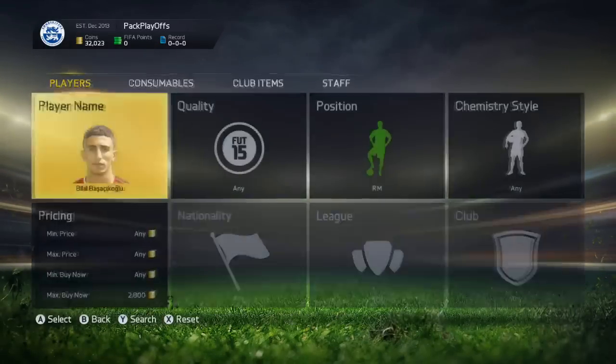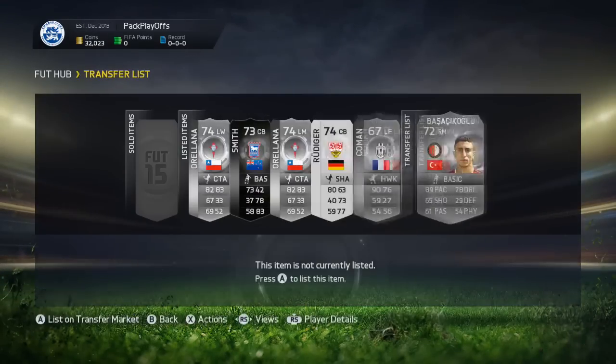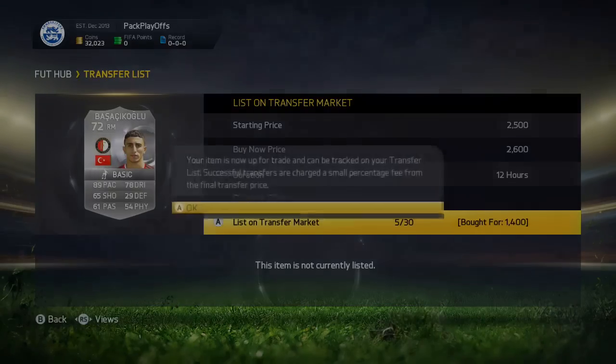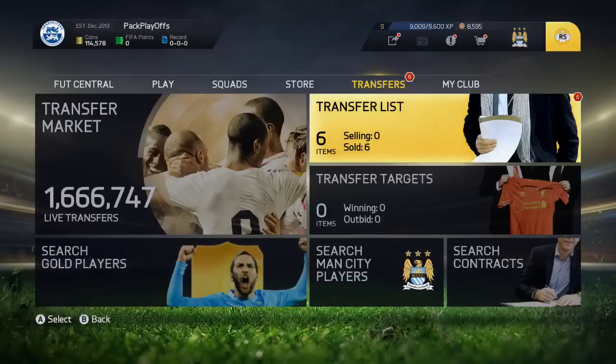He was going for around 1.4k in the 59th minute, and he's obviously really good for the Eredivisie. If you're getting him for 1.4k, that means we can list him up for 2.6k — the cheapest on the market was 2.7k.